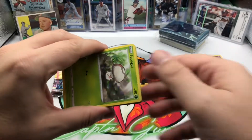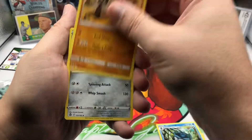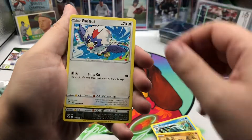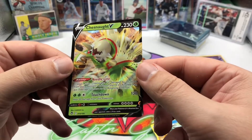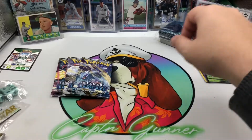Fourth pack here, code card, Fungus, Sandygast, Rookidee, and a Chestnut V — we will sleeve that one. Seen a lot of those floating around so not too excited about that one, but we will take it.